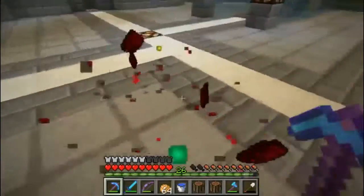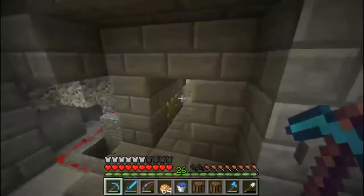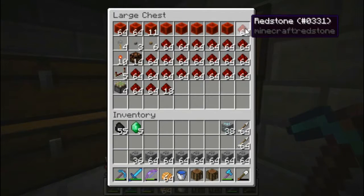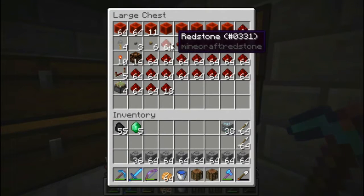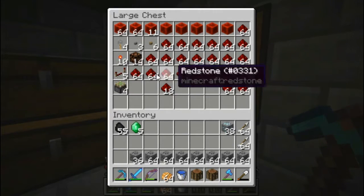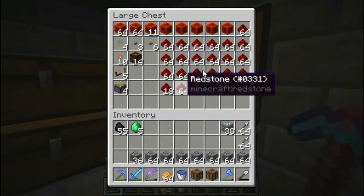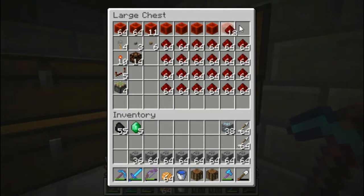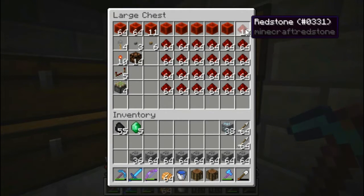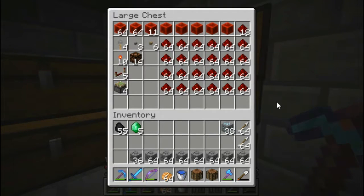All right, so we filled up these inventory slots almost all the way twice. Let's see how much we got - one, two, three, four, five, six, seven... let's make this easier on ourselves. There we go - one, two, three, four... one, two, three, four, five, six - 24 stacks! And that's actually pretty much how much was in there. So we got 24 stacks of redstone from that.